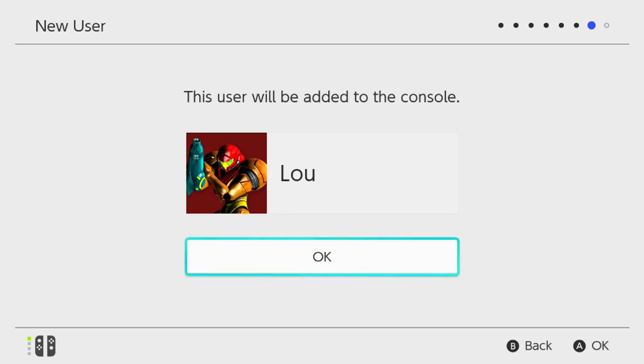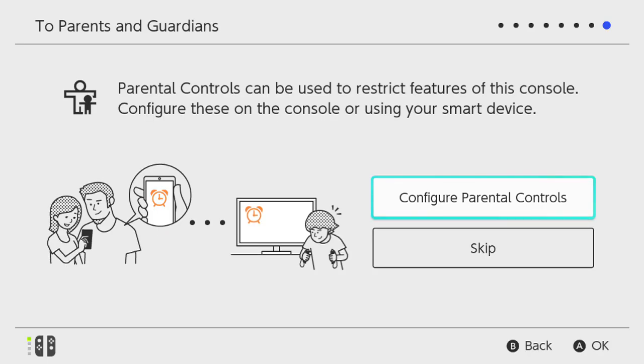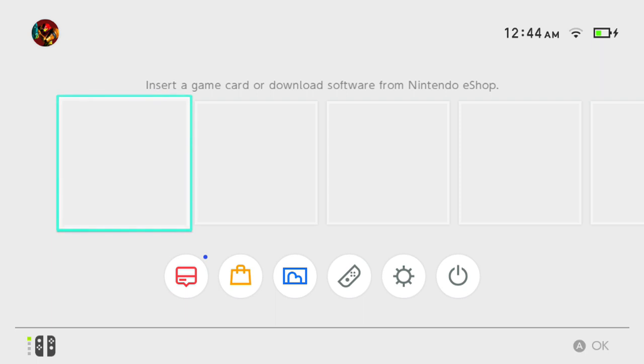It pops up. As you can see, you can have eight different users on this — we're only going to make the one because there's no reason. We have parental controls here, though I'm imagining it doesn't matter to most people visiting DualShockers. And with that, the setup is complete. It's actually very simple to set it up, and just like it's simple to set up, it's a very, very simple UI.